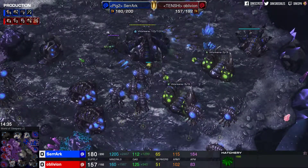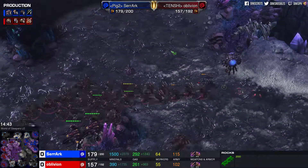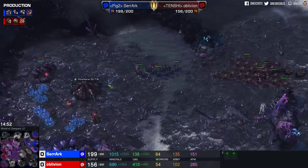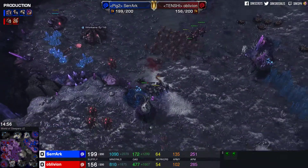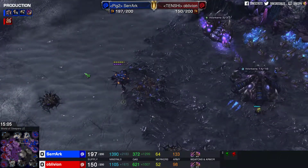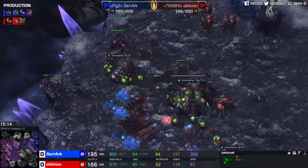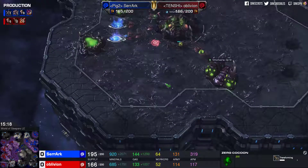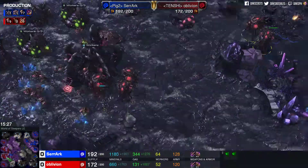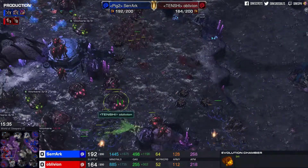It's a mirror matchup and it's all about the micro right now. Plus three upgrades will be essential, as well as those Hydra and Roach improvements. Creep tumor is spreading forward to the north. Roaches going to bypass the main composition — but no, they'll get caught. Serac still going for the run-by, wanting to see what's going on, freeing up some supply. One Roach goes down — maybe a second. Roaches are really good units especially in the early to mid game, but later on you want something else: Infestors, Swarm Hosts, Broodlords, Corruptors, Mutalisks, even Ultralisks. It might be time to clean house for Serac. Oblivion is going for a Spellcaster — the Viper.